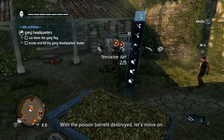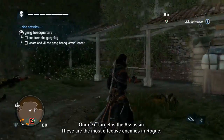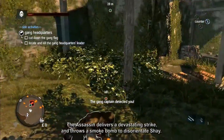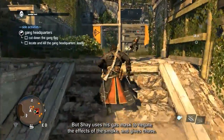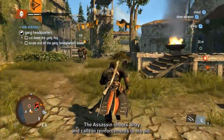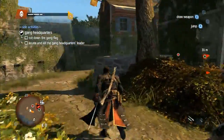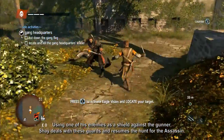With the poison barrels destroyed, our next target is the assassin — the most effective enemy in Rogue. Switching on Eagle Vision, we can see he is nearby, so let's proceed with caution. The assassin delivers a devastating strike and throws a smoke bomb to disorientate Shay, but Shay uses his gas mask to negate the effects and gives chase. The assassin shoots Shay and calls in reinforcements. Using one of his enemies as a shield against the gunner, Shay deals with the guards and resumes the hunt.